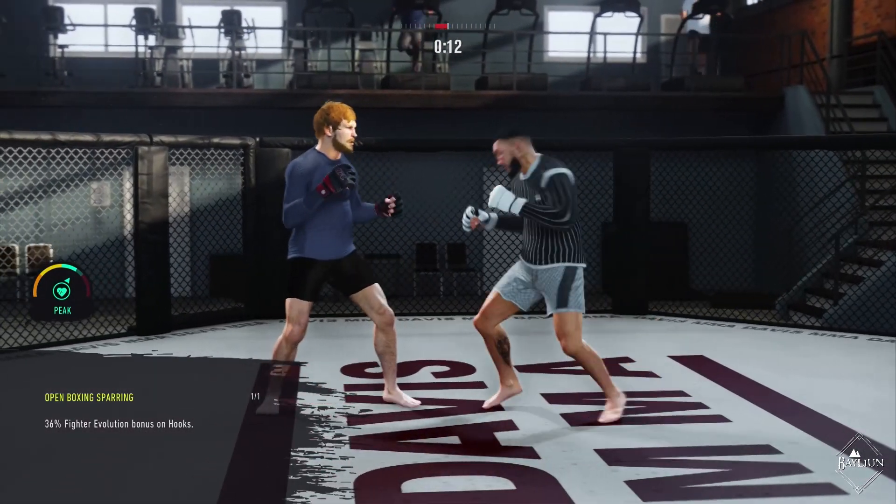Beautiful - another armbar finish. Level 3 armbars - they keep taking me down and I just keep subbing them off the back. It's not really that difficult. I almost feel like I should stop doing it because it seems a little cheesy, a little cheeky. We're just defending and immediately hitting the sub. Maybe we'll wrap our head around another way to get these wins. But if they keep taking me down, I keep leveling the armbars - it's good to be good off your back. Reed gets another win. Another sub.